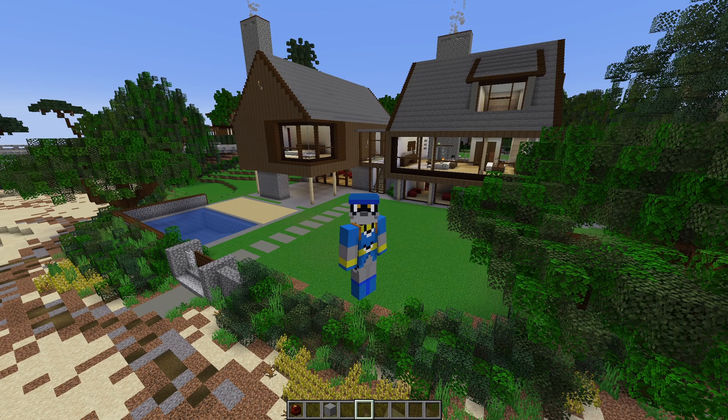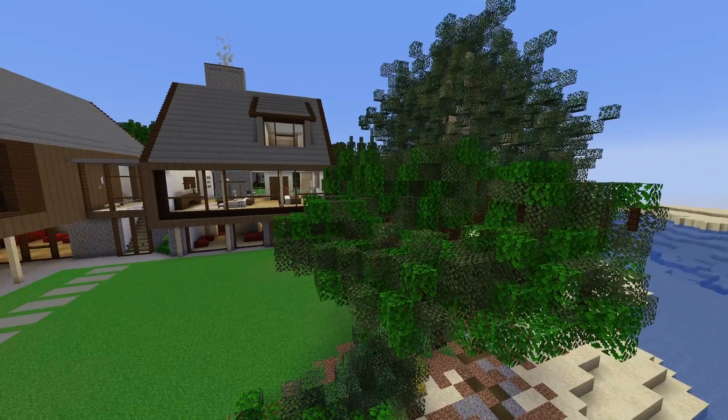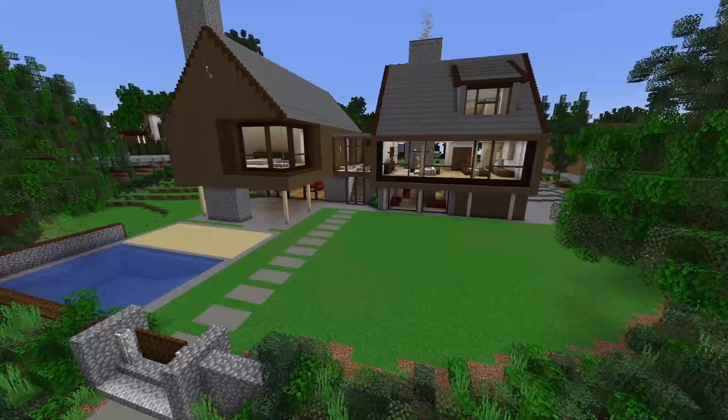Today we're going to be checking out the house that Corrales just built on the Hermitcraft Season 9 server in his past two videos. As you can see it's right behind me. Obviously it'll be a little bit different than what you guys have seen on Hermitcraft because he made a few changes here and there, but let's check it out.